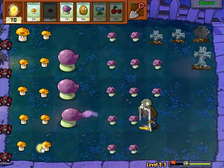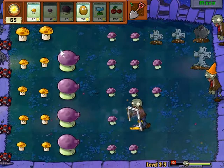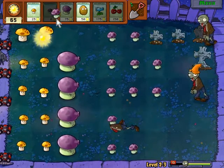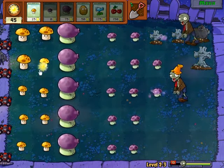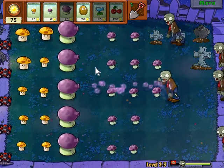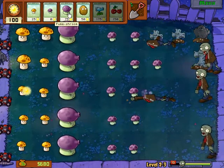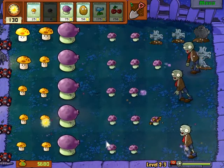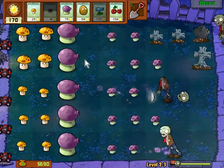Get another Puff Shroom out, try to get a Fume Shroom in every row. Conehead zombie — yikes! My Fume Shroom made short work of that Screen Door Zombie. I'm going to try to save up some Sun for the Snow Peas. Stop munching on my poor Puff Shroom — what's it ever done to you? Oh crap, I put a Fume Shroom in the wrong row — oh well, no matter, I still got Fume Shrooms.